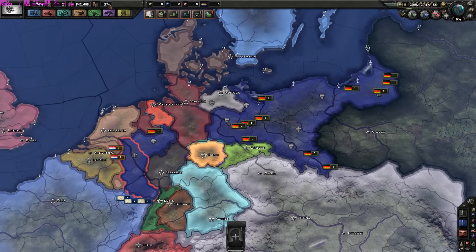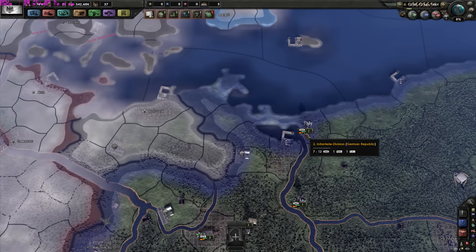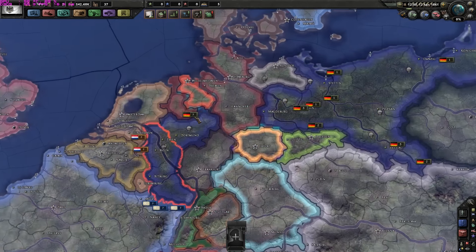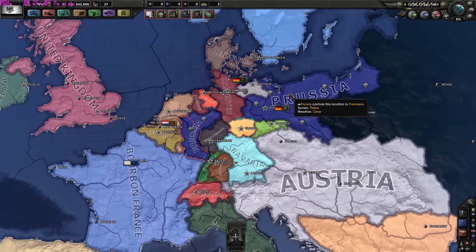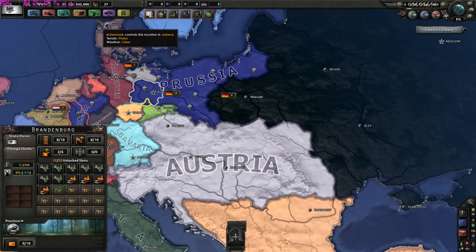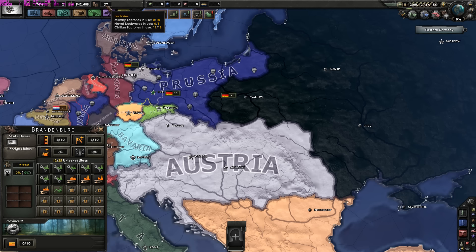Prussia has only 30 civilian factories and their troops are German. The German Republic still kept their army — that's not really nice. They have to edit this out; it makes your game crash and destroys the historical atmosphere in the game. Prussia itself has exactly zero troops. It has a population of 36 million and 37 factories in total — a minor power, I would say.